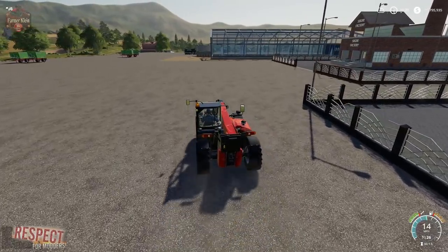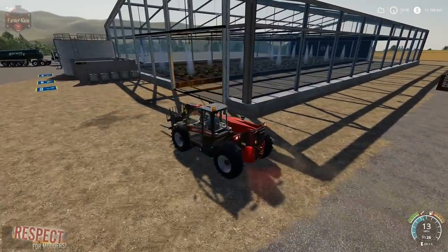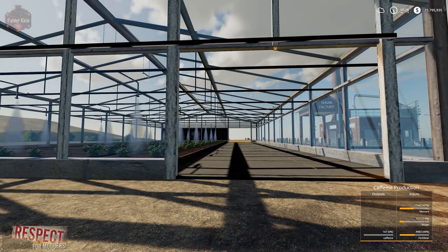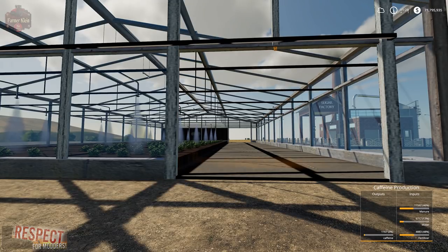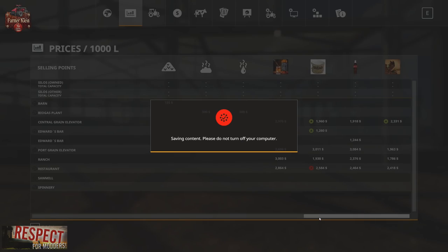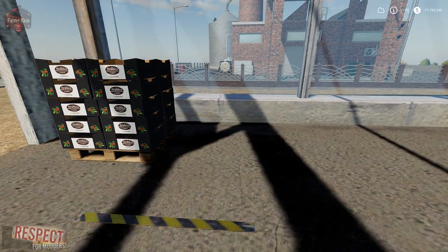Let's go back up to the first factory, the Coffee Bean Greenhouse. We have just a little bit of caffeine at this point — let's bump up production a little bit. So now we have 1,167 liters as far as our output goes. In order to get coffee beans out of the greenhouse, we basically have to go in here and manually spawn a pallet. Then they will basically spawn in on this side of the building.